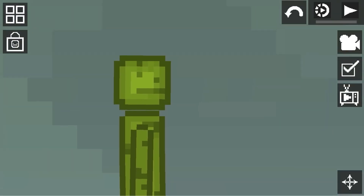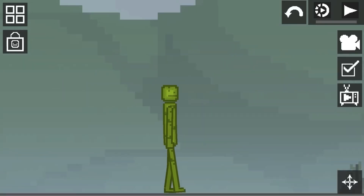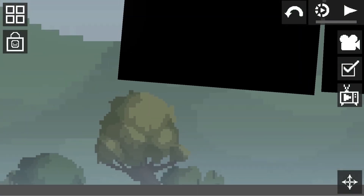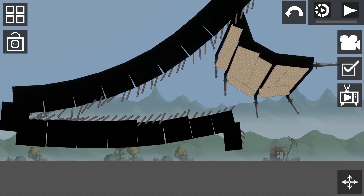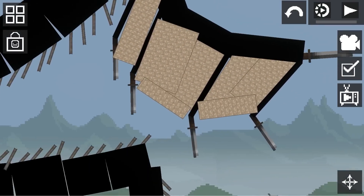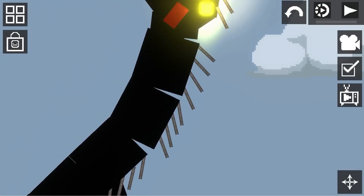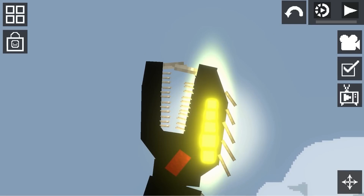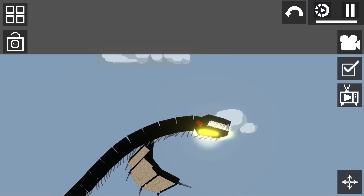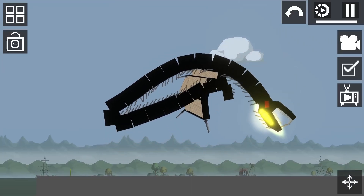Do you remember the Leviathans I've been showing you? The gray one and the red one — those huge things. Well, there's a black one. It's Leviathan V3, and he is freaking awesome. He's got all these spikes all over his body — the other ones didn't have that. That's pretty cool. And check out this face. I don't know why he's all black, but he can fly. He's a big giant winged death worm of doom, which is terrifying to think about.